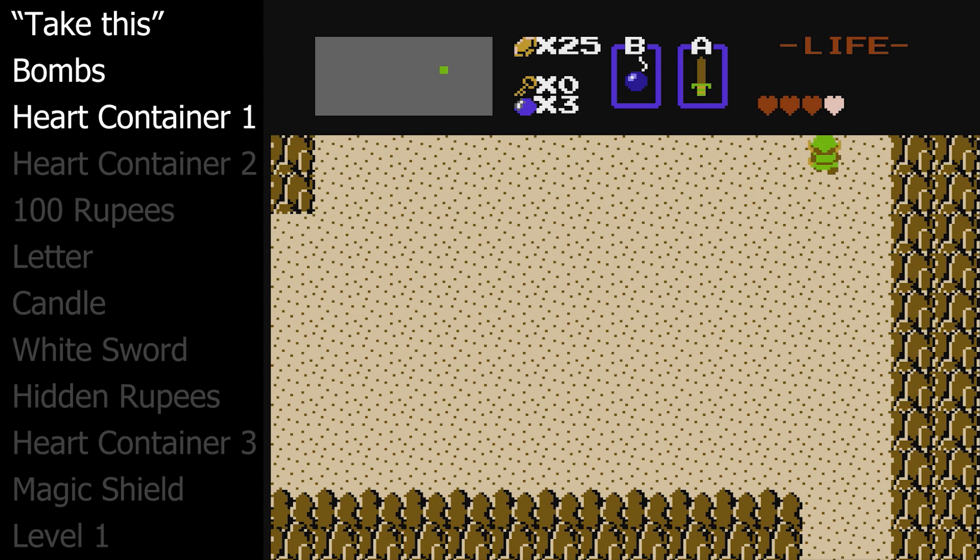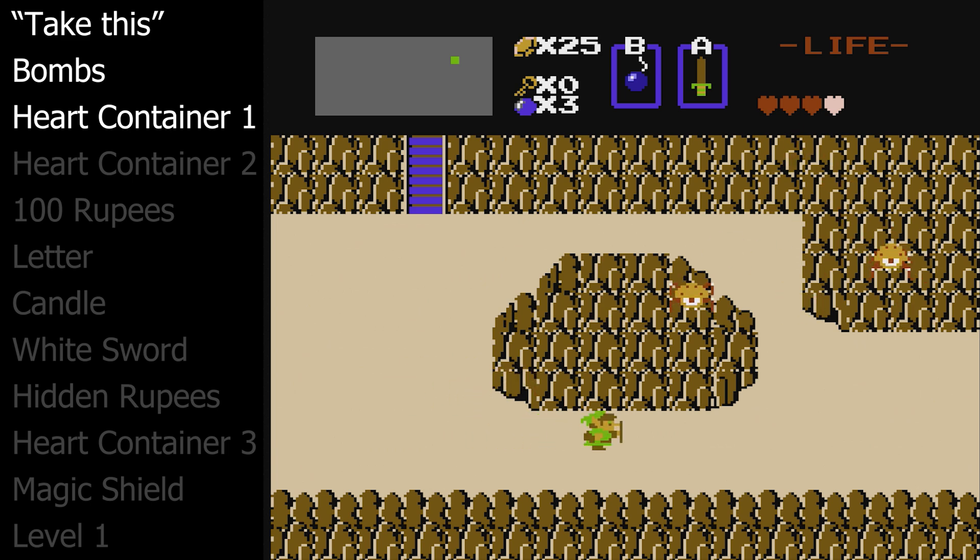Now from here we'll go directly up four or five screens and enter the right once. Here in this rock is where our second heart container lies. Grab that and now we have five hearts.